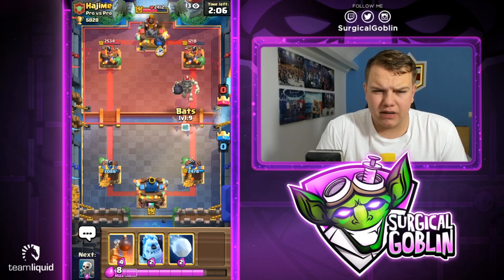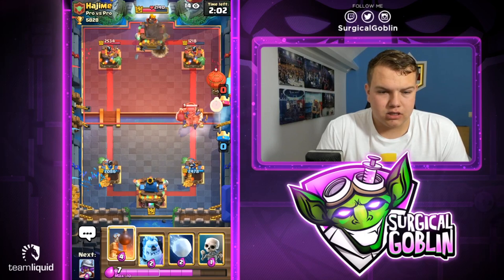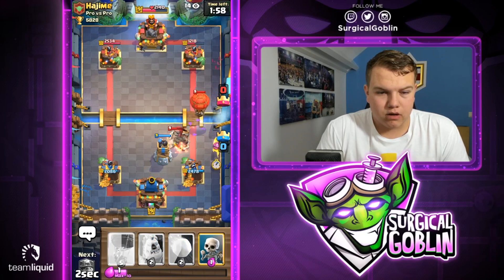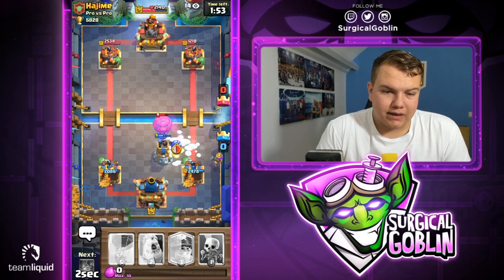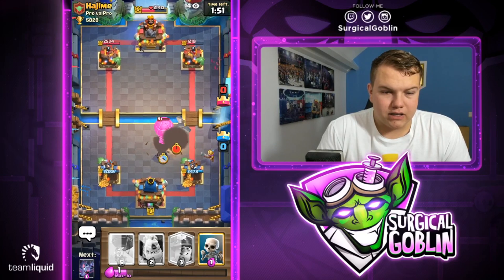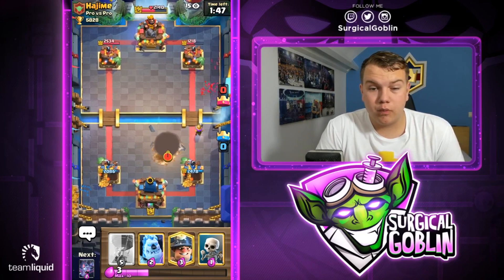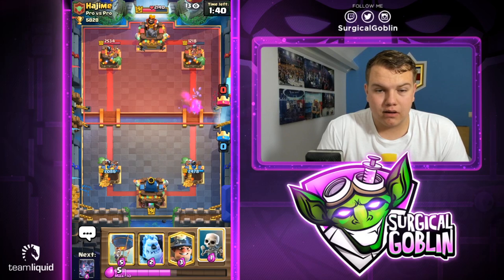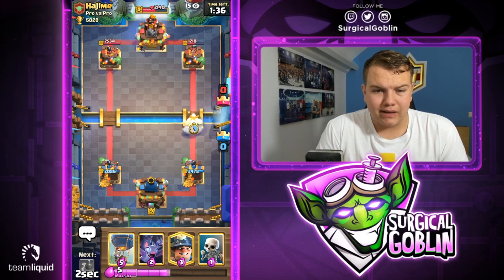He definitely has zap back in rotation. Let's go with a bomb tower, let's go with a musketeer over here, and I'll go with a snowball pushing the balloon back into the middle. If the balloon had more HP the bomb tower bomb would have also hit the balloon. He counters with goblins which will die but will kill the musketeer. I'll go with a bait ice column just to see what he has.